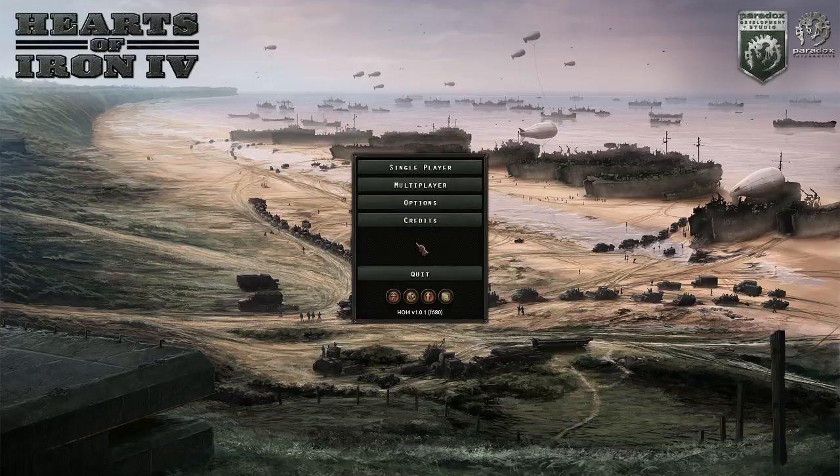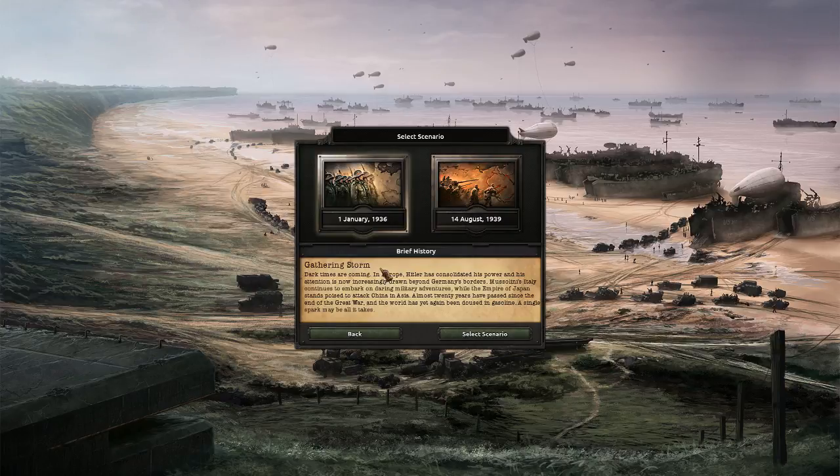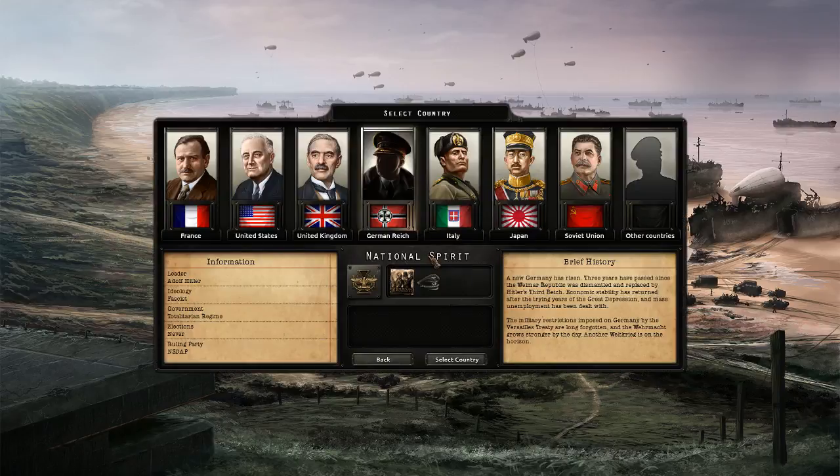I'm gonna tell you what I know about it, and you can tell me in the comments what you know about it, what I'm doing wrong. That's how it works. Let's do single-player — we're gonna create a new one. First thing we have to decide is if we want to start very early, or right at the onset of the war, which they call Blitzkrieg, or Gathering Storm. We're going to start at the very beginning so we have time to learn.